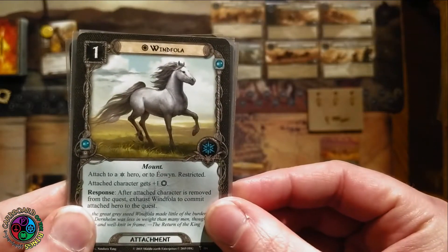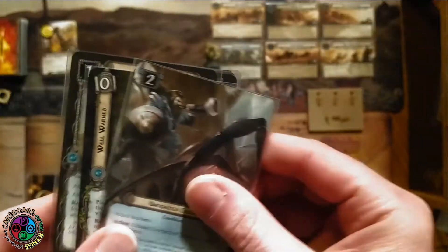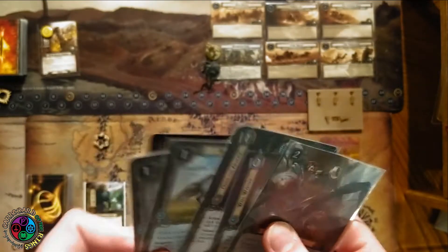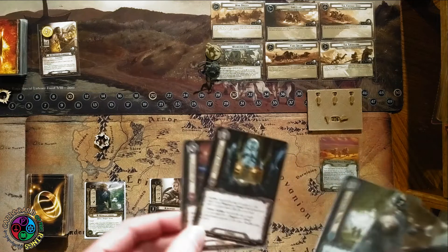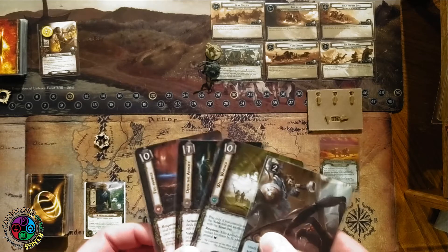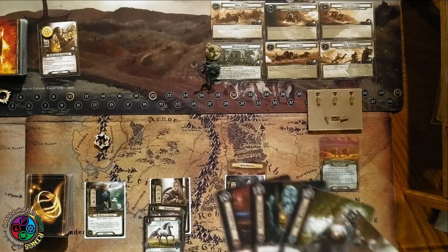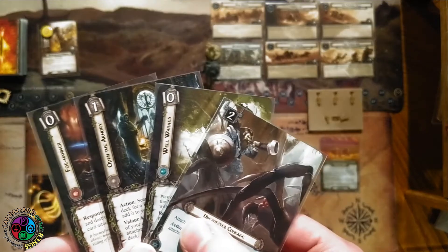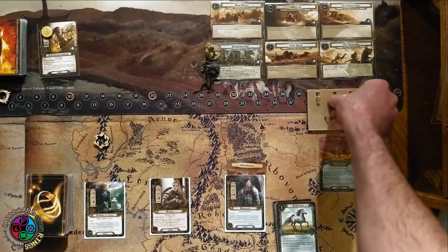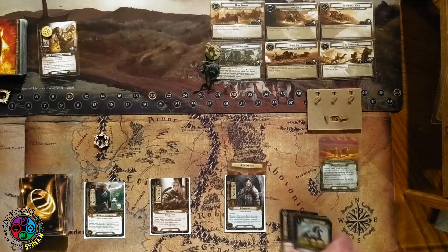We get a great starting hand: Winfola, a way to find a restricted attachment, Snowmane, Foehammer and Unexpected Courage. Snowmane might be one of the most important cards in the deck, along with Unexpected Courage. There are two restricted attachments on Eowyn already planned. Open the Armory is going to find one more. I'm basically two restricted attachments away from flipping the contract. I feel like I should get some horses in play on turn one since we're doing a chariot race.